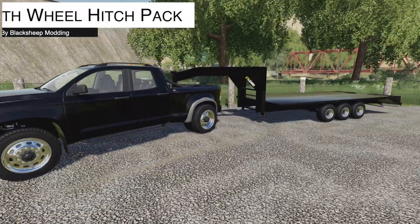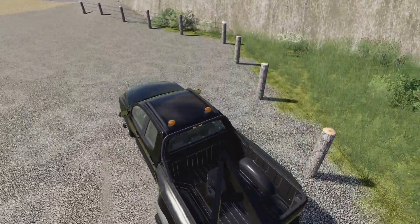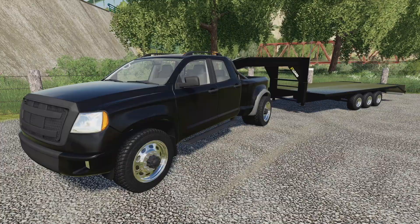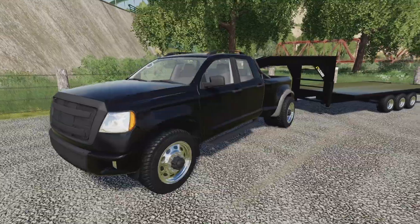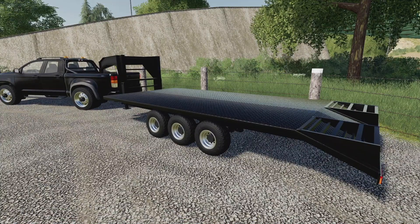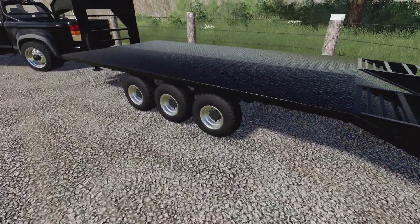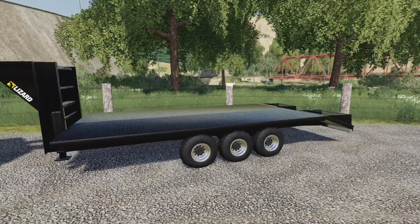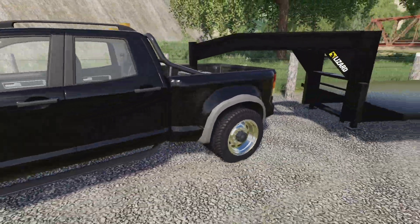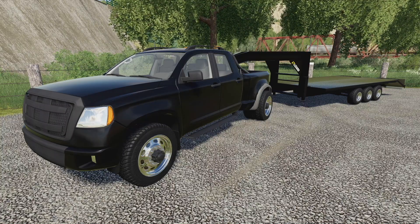Our honorable mention today has to be the Fifth Wheel Hitch Pack. This came with the truck and two gooseneck trailers — the first gooseneck trailer for all platforms in Farming Simulator 19 on ModHub. The truck is a modified version of the 2014 pickup from Farm Sim 19. One gooseneck trailer is for vehicles, with ramps that come down. There's also a version for bales and similar loads with straps. The vehicle trailer doesn't have straps, but vehicles stay in place well. It was also featured in my top pickup truck video for Farming Simulator 19.